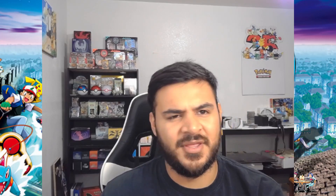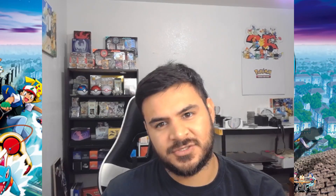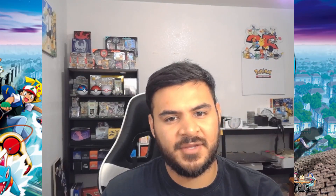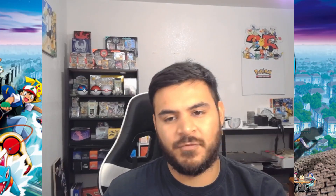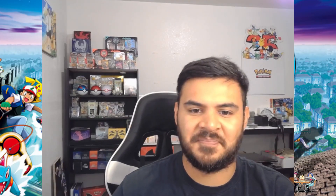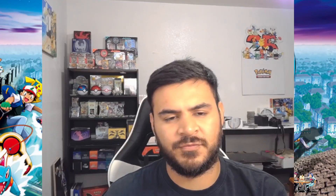This is the third time I've found them early — initially with Brilliant Stars, then Astral Radiance, and now the third one being Lost Origin. So we've actually had quite a lot of luck finding check-lane blister packs at Walmart early, at least about two weeks before release normally. I'm never going to complain about finding them early. This set does have a lot of bangers in it, including the Trainer Gallery which is phenomenal.